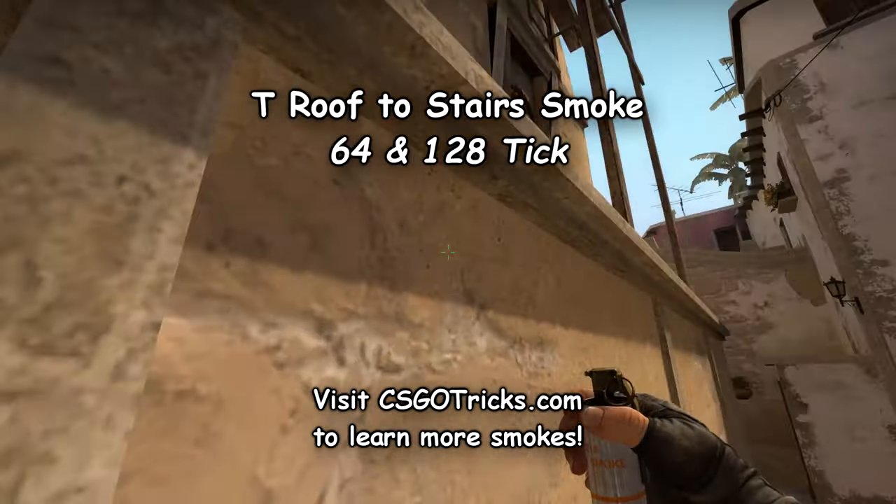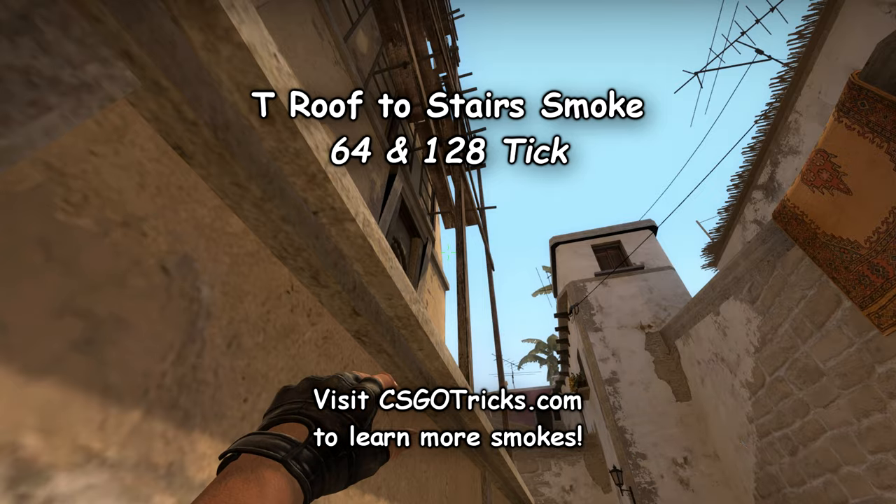To smoke stairs from the roof, position yourself against the wall and then throw the smoke in between the building and the wooden plank.